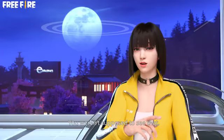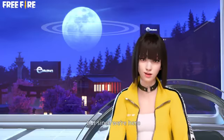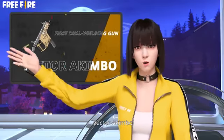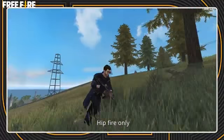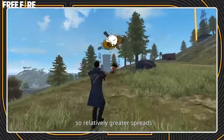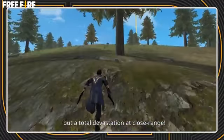You weren't supposed to see that, but since we're here... Vector Akimbo! The Vector is our first dual-wielding gun — hip-fire only, so relatively greater spreads, but total devastation at close range.